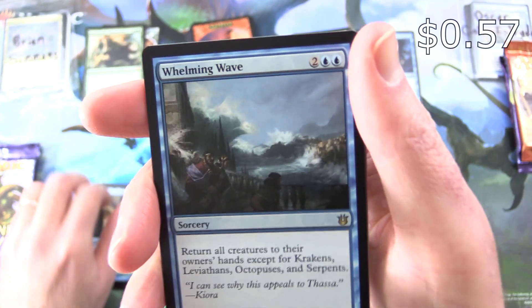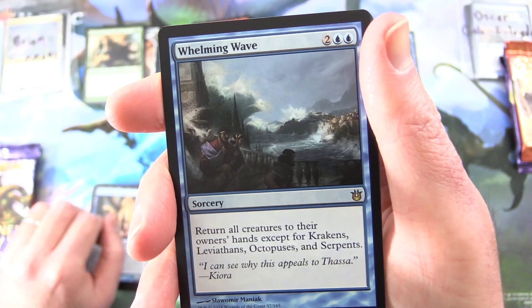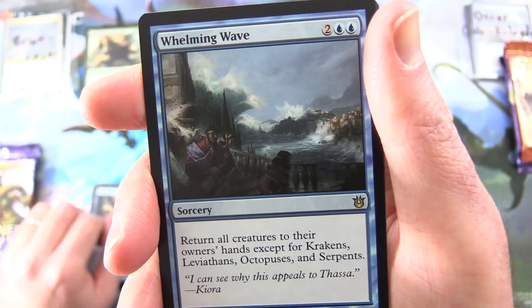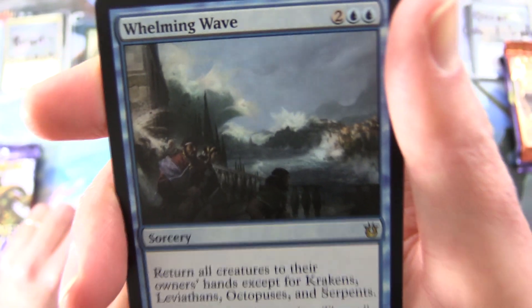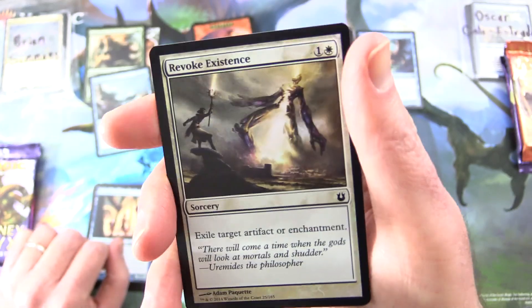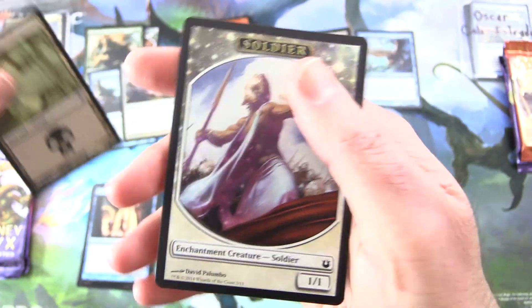And the rare is Whelming Wave. I wonder if that's the opposite of the Underwhelming Wave. Sorcery for four — return all creatures to their owner's hands except for Krakens, Leviathans, Octopuses and Serpents. I can see why this appeals to Thassa. And a foil Revoke Existence. Pop that over there with a Swamp and a Soldier token.